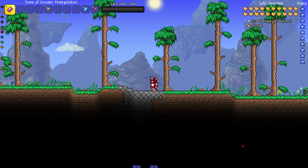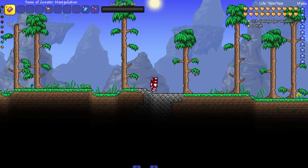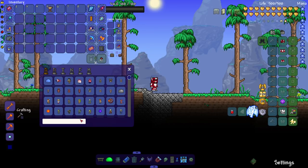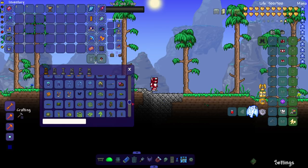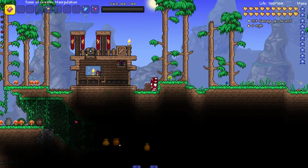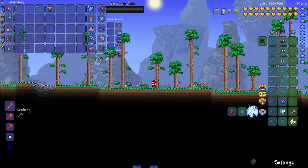Hey everyone, welcome back to another Terraria video. Today I got a special video - I had this idea pop into my head during a live stream: how many mods add more stuff to the goblin invasion? I want to summon the goblin invasion and see how chaotic it can get. I typed in 'goblin' excluding the Old One's Army and there's a good bit of goblins here. I grabbed a bunch of mods - we literally have hundreds and hundreds of things, new structures, a new mana type bar. It's gonna be crazy.